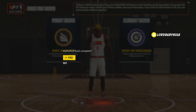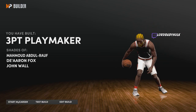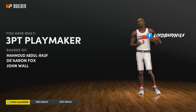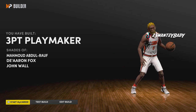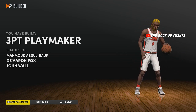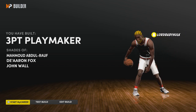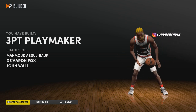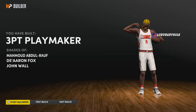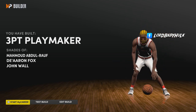Look at the name in the complete builder — Three Point Playmaker. Three Point Playmaker. This is a Ja Morant-Russell Westbrook that can shoot. This is the ultimate catfish build. Opponents are not going to know — they're going to play you tight thinking you're a shooter, and you feel me — drop a like for the catfish build.